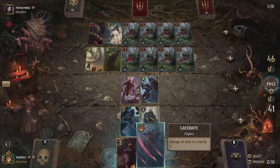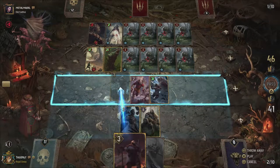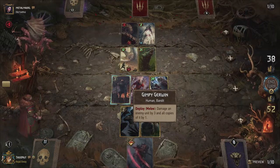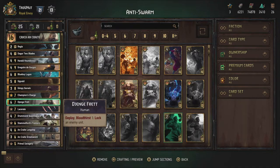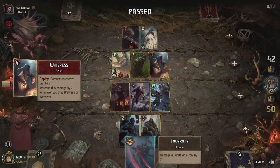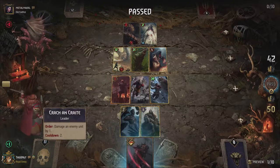That being said, he can still be incredibly useful. Since I just explained how swarm decks work and how often they can come up, I've created a little anti-swarm deck to deal with them, while still being viable in most other situations as well. You can see the deck composition right here, and you've seen some footage of it throughout the episode already. The anti-swarm Skellige deck is focused on continuously dealing small amounts of damage so you can completely control the board.